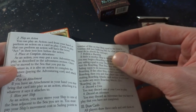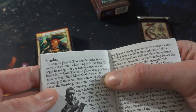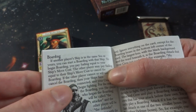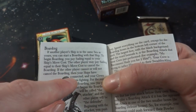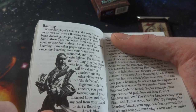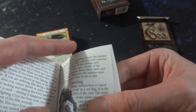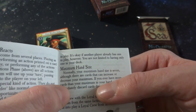Seems like there's a lot going on - that's a whole lot for one turn. Boarding: if another player's ship is in the same sea as yours, you can start boarding. To begin boarding you pay sailing equal to your ship's move cost. The other player may pay sailing equal to their ship's move cost to cancel the boarding. If the other player cannot or will not cancel the boarding, your ship has connected and your crews begin fighting. For the rest of the boarding you'll be called the attacker and the other player the defender. Beginning with the attacker, you push forward with one of your untacked crew to play any card from your hand to start the boarding attack. Also, there's a maximum hand size of seven, although cards can increase or decrease that maximum.